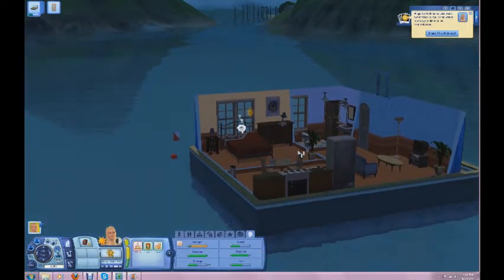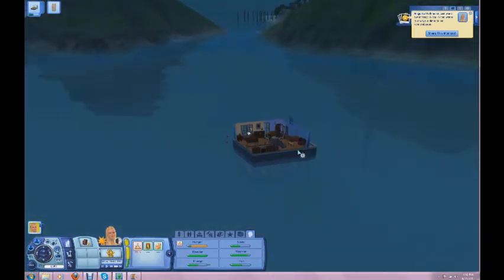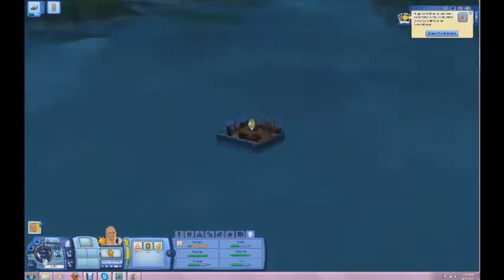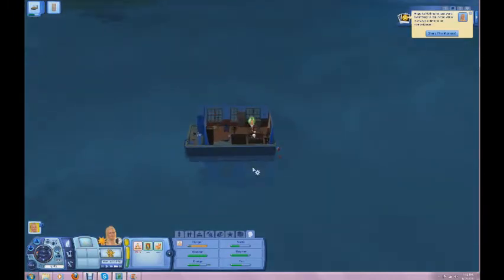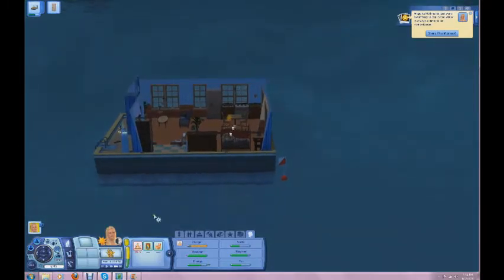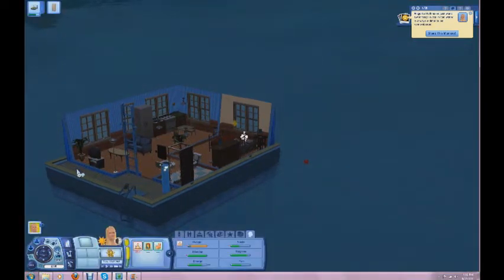I don't know if I want her snorkeling at night - you know what they say, sharks like to come out at nighttime to feed. She's hungry too. I'm not going to use any cheats because I just think it takes the fun out of the game sometimes. I'm going to get rid of the mascot thing in here because we don't need that. And how can she even get a paper when she's in the middle of the ocean? So I think we're going to cancel the paper too.